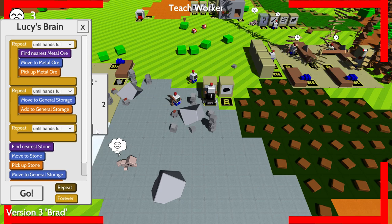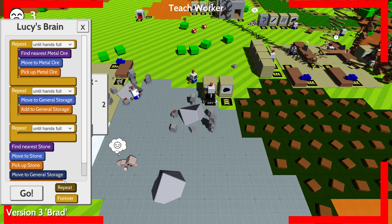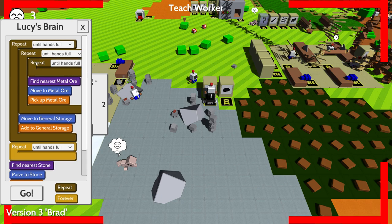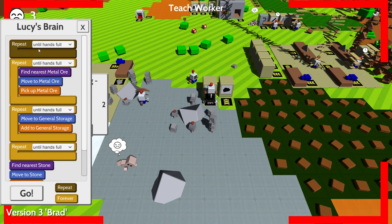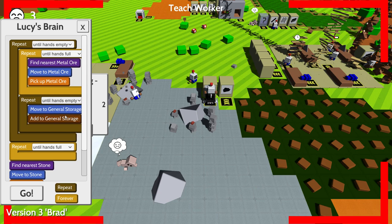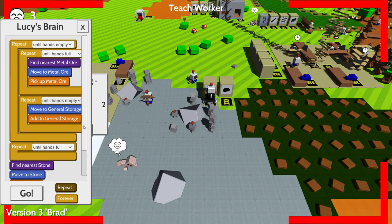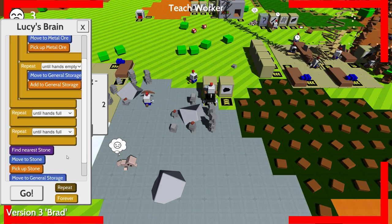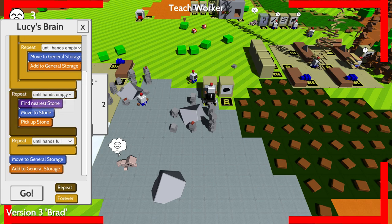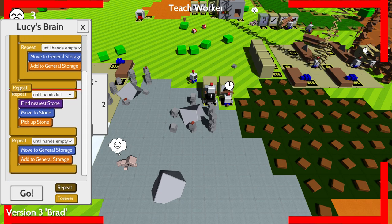Let's try: repeat the thing if your hands are empty, pick up things until hands are full, then empty into storage. I think this is going to make you do one batch of metal, then one batch of stone. Find stone, move to stone, pick up stone until hands are full, move to storage, add to storage, and repeat that. I think this is gonna work.